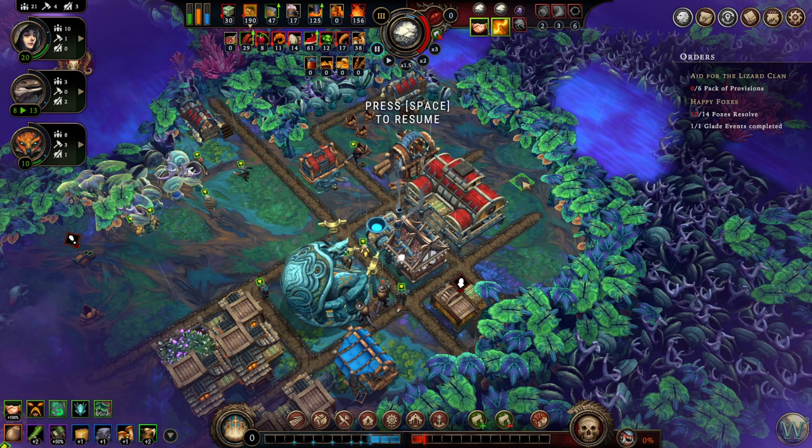Hello and welcome to this Against the Storm tutorial on Exploration and Glades. As I mentioned in the introductory tutorial, this series will be covering all aspects of the gameplay, all of the various features and mechanics of the game. Against the Storm has undergone many overhaul changes in its two-plus years in Early Access, and Exploration and Glades are no exception. Now that the game is in version 1.0, we can fully understand and describe how its features work. This tutorial will explain all of the key features of Exploration and Glades and provide some tips and tricks along the way.